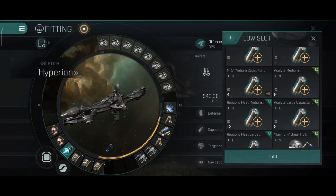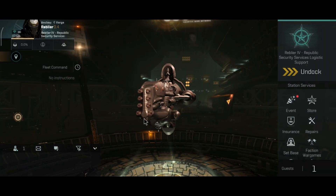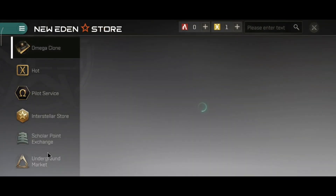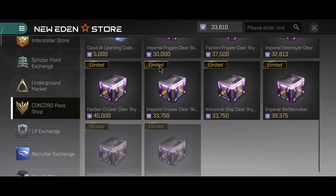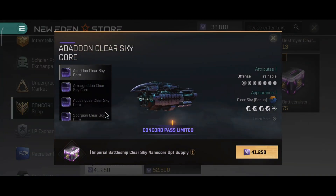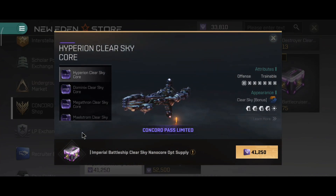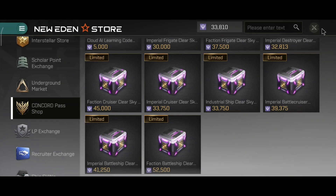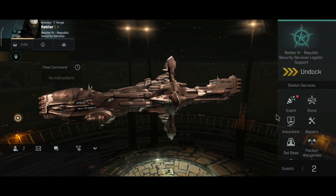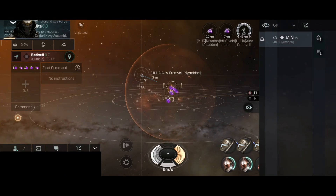Let me just return the fourth armor repairer just in case we have another special operation coming up soon. The Hyperion is back in its original shape. Speaking about tank, I'm going to be getting the nanocore for this ship very soon. I was very close with the Concord Pass and only need around eight to nine thousand more Concord points to get the Hyperion nanocore. Once I get enough Concord points I'm definitely going to get a core for the Hyperion and improve the tank. So far the tank has lasted extremely well.